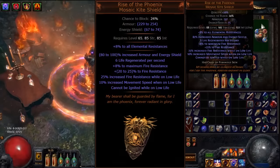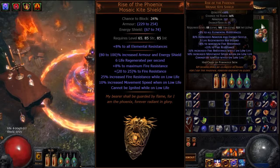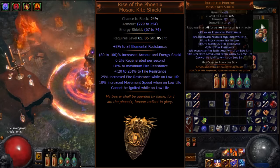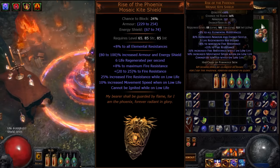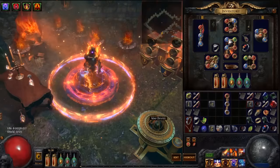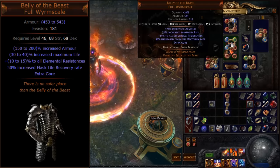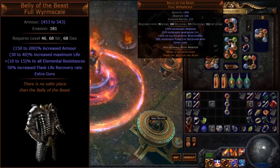For shield, I'm using Rise of the Phoenix — you can see how it actually looks on screen right now. That shield is really crucial because it increases your maximum fire resist by 8, which means you can much more easily sustain your righteous fire. I also have a Belly of the Beast armor — you can see it on screen right now. I have it mainly for the very good defense and the huge amount of life it gives you, so it's a really powerful armor.